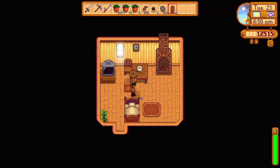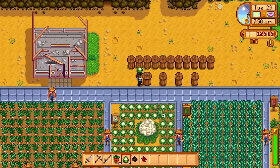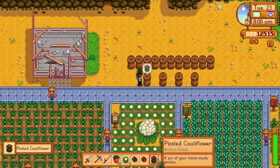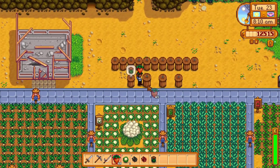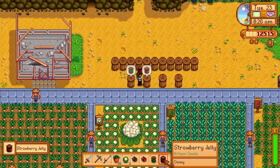Preserve jars can be placed anywhere — inside your farmhouse, in a building, or even outside on your farmland. There are four items crafted by the preserve jar depending on what you put in it. Placing any vegetable crop in the preserve jar and waiting just under three in-game days will turn it into pickles. The same applies to any fruit crop, which turns into jam.